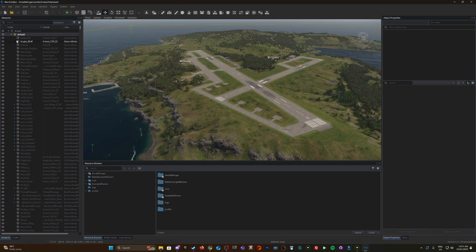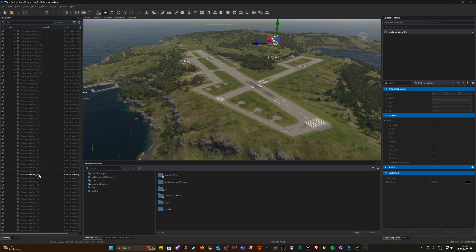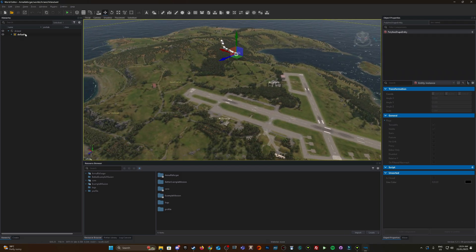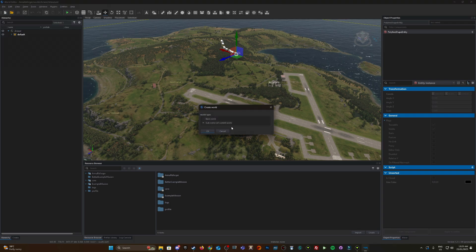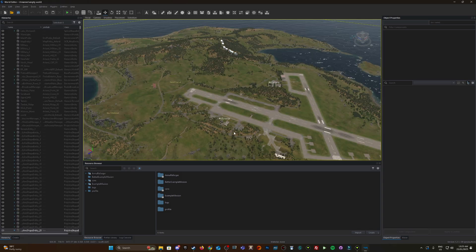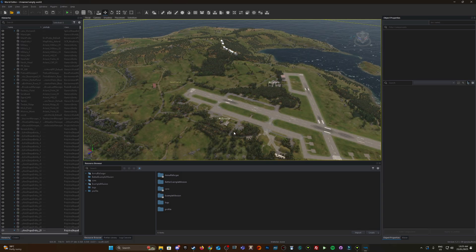As you can see it's got the default layer with all the random entities, prefabs, and so on. We can't do anything at the moment because the world is locked. What we want to do is add a sub-scene: File > New World > Sub Scene of Current World. This is like a layer on top where you can add all your managers and add content on top of the current world.